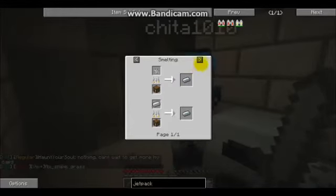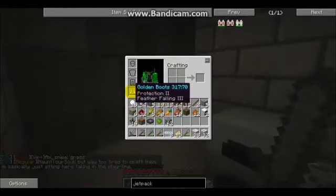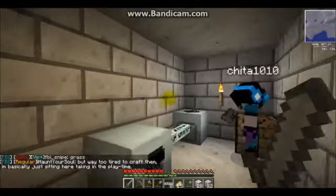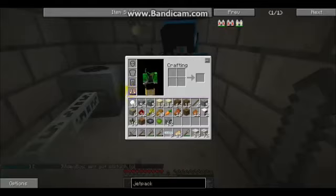It comes from nice boots. I got it from killing a zombie — it's Protection 2, Feather Falling 3. I got it from killing a zombie by chance. Oh, it's pretty low. Might need an anvil.